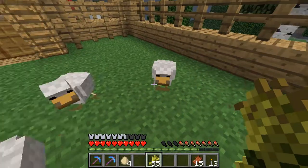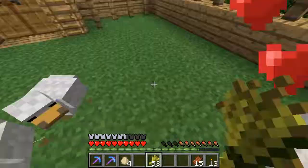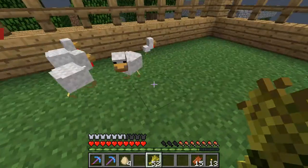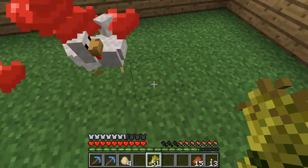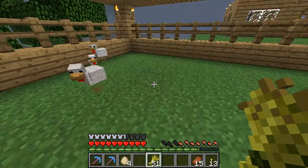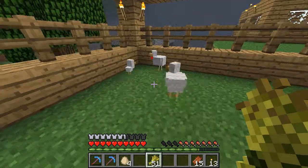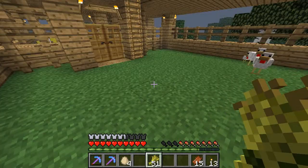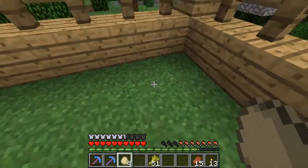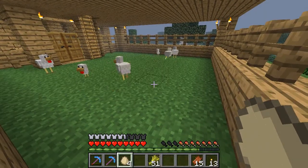I've seen a couple guys try to make chicken farms that used water instead of dirt on the bottom — you know, because they're birds and they can swim. When they laid eggs, you could use the water currents to pull the eggs to a particular collection point too. If you take an egg and throw it at the ground, you've got a slight chance it'll actually turn into a chicken.